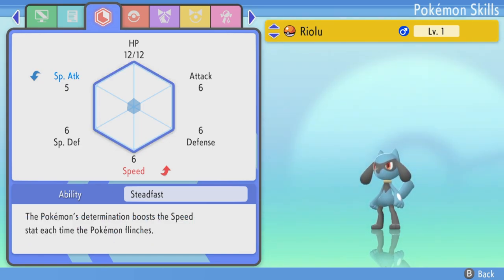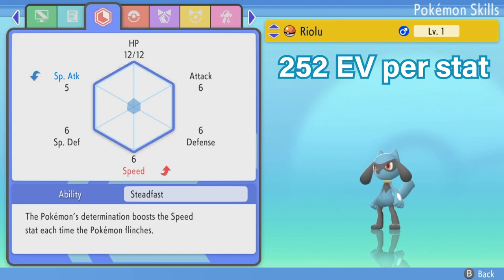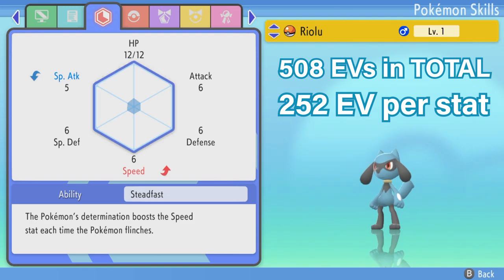The way EVs work is for every four EVs you get one extra point into that stat. So if I have four speed EVs I will get one extra speed on my stat screen. However, you can only have 252 EVs per stat. So 252 speed EVs will give me 63 more speed. You should also know that all EVs in total can only go up to 508, and a single stat cannot go higher than 252.